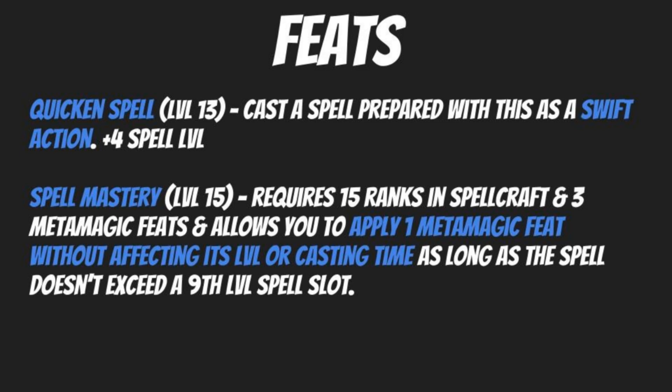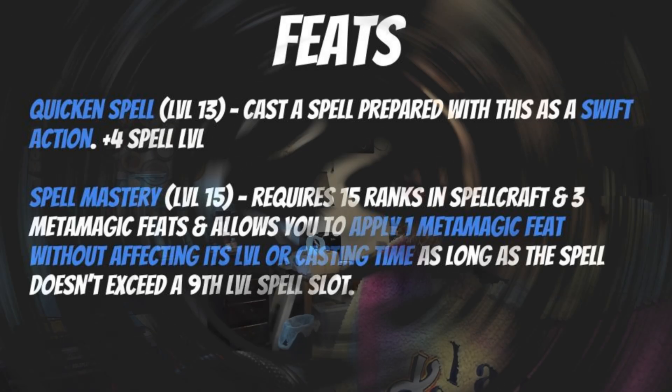At level fifteen, we pick up Spell Mastery. It requires 15 ranks in Spellcraft and three metamagic feats, and allows you to apply one metamagic feat without affecting its level or casting time, as long as the spell wouldn't exceed a ninth level spell slot. This pairs pretty nicely with Quicken Spell, meaning you don't have to burn up that seventh level spell slot if you were to apply Quicken Spell to a third level spell. Definitely Spell Mastery is absolutely worth grabbing by this point.